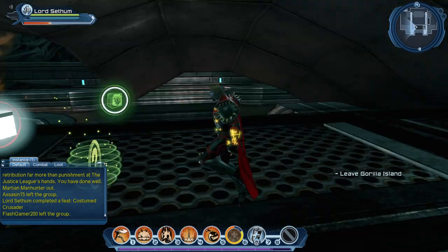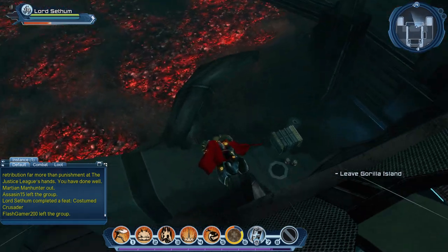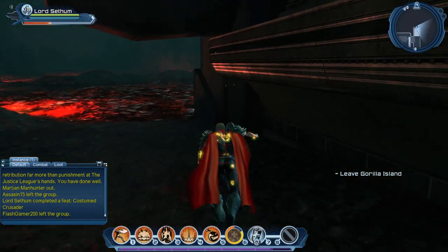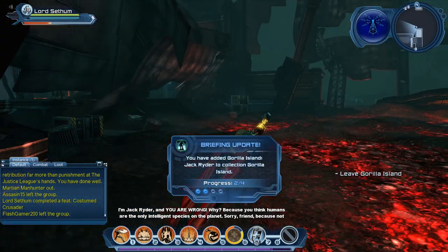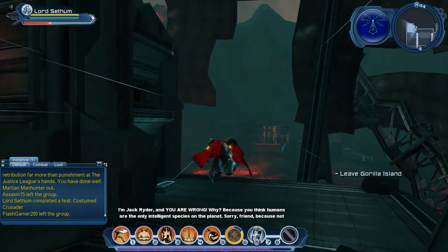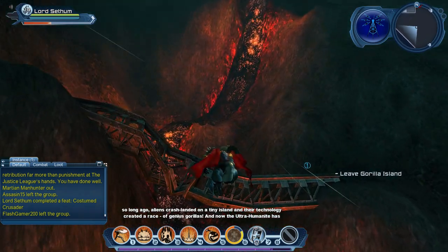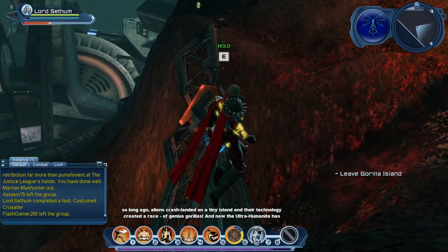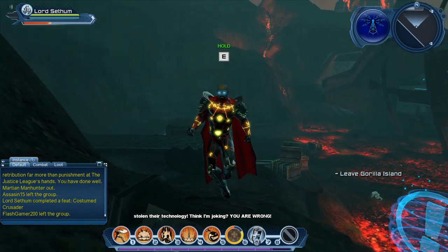Just as a note, while I am here I'm also trying to collect the collections. The second briefing does always have me a bit confused, but it is down here — quite easy to find and quite in the way, kind of difficult to miss this one. You are wrong. Why? Because you think humans are the only intelligent species on the planet. Sorry, friend. Because not so long ago, aliens crash-landed on a tiny island and their technology created a race of genius gorillas. And now the Ultra Humanite has stolen their technology. Think I'm joking? You are wrong.